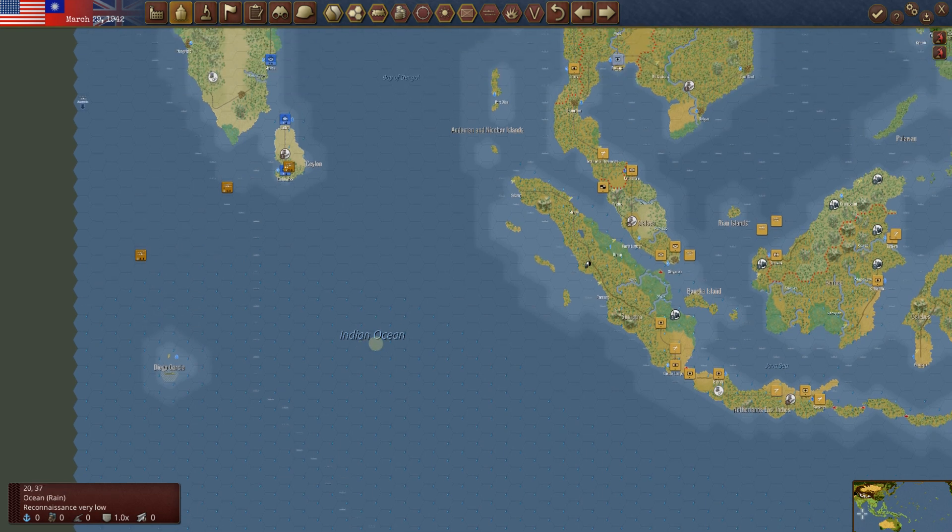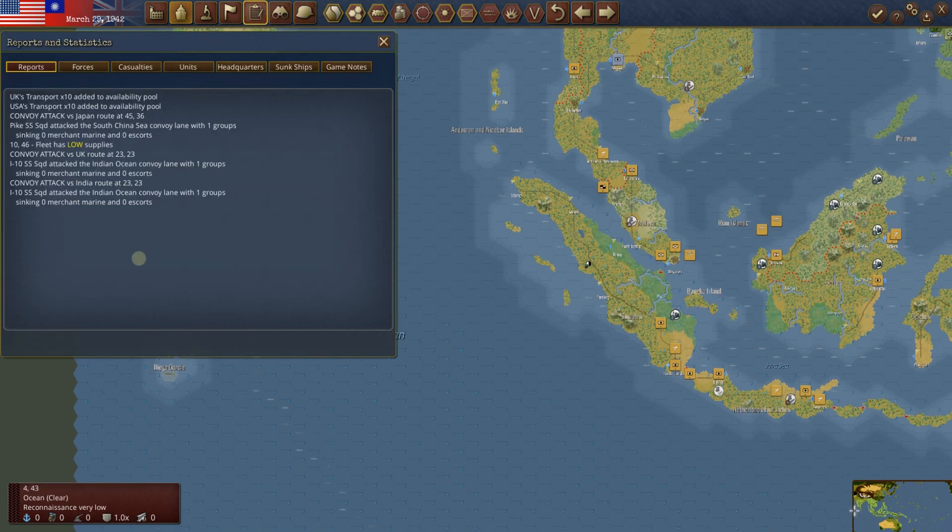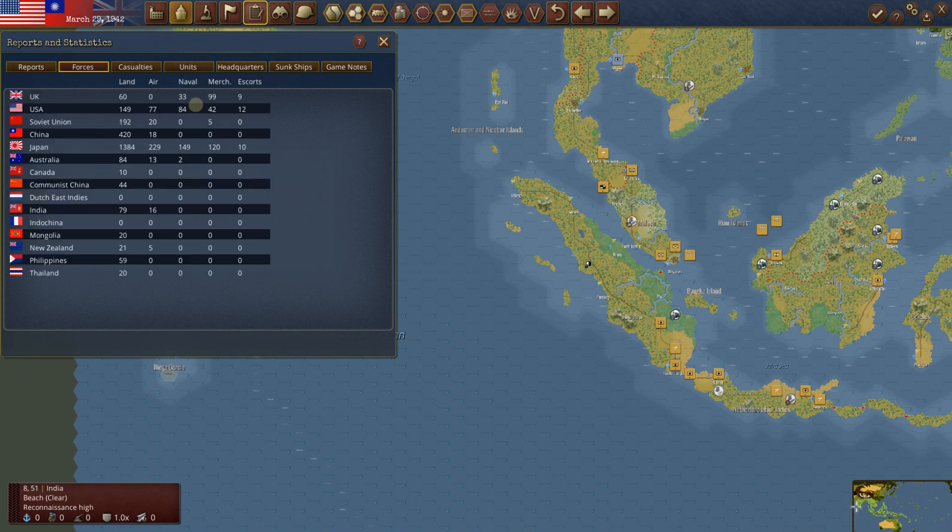The Japanese are going to have a hard time rebuilding a sub fleet — that's for sure. So we've looked at the combat log. Let's go look at our reports. Fleet has low supply — we'll go deal with that. The headliner right here: the US and the UK have added transports. That's just exciting. We continue to try to gain on the Japanese — they obviously have a huge advantage on the land.